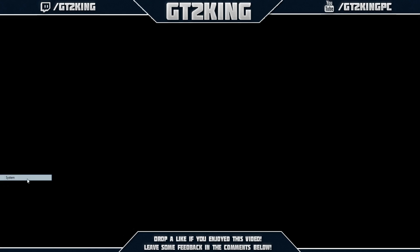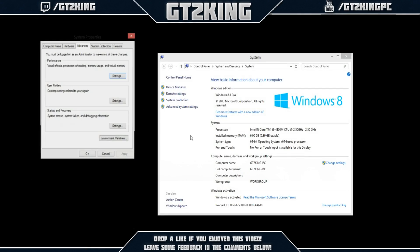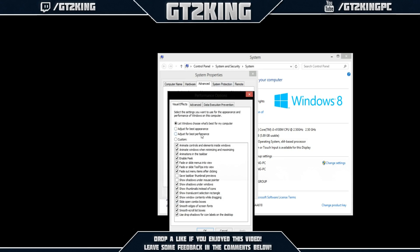Another thing you want to do is right-click and go to System, then click Advanced System Settings. Go to the Advanced tab, click Settings, and select Adjust for Best Performance. That'll make things look a bit uglier but it'll boost performance.